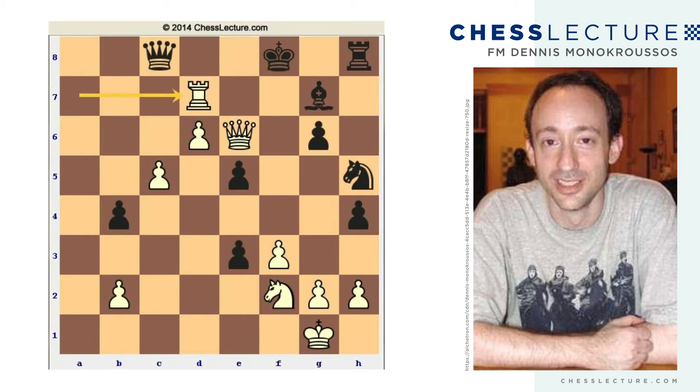Finally Black cashes in on the third sacrifice. And now queen e6, king f8 — of course king d8 would allow queen e7 as mate, so that's forced. And now rook-takes-d7, so he sacrifices the other knight as well. And it is a real sacrifice, because he could have moved the knight away, but this piece can't escape because of queen f7.